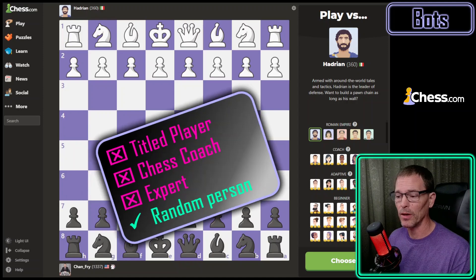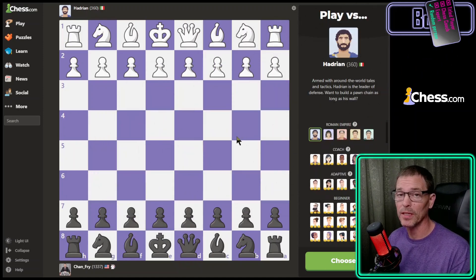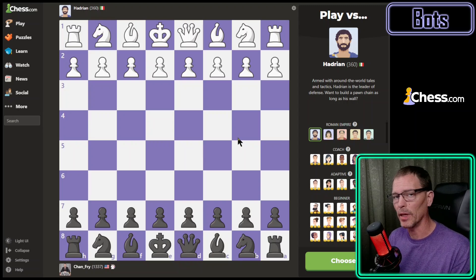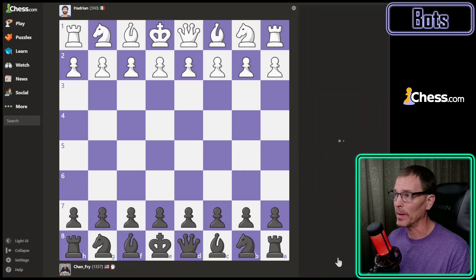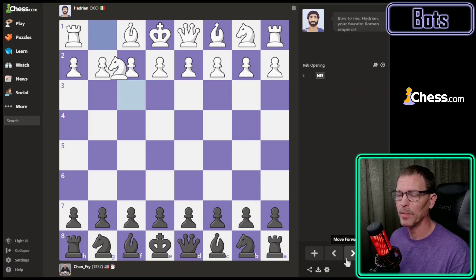If you're new to my channel, I'm not a titled player or a chess coach — I'm just a random person trying to get better at chess, and one of the ways I do that is by playing bots. Most of these lower-rated bots are programmed to blunder fairly early, although they will play really well at other times. The challenge for me is to spot the blunders and take advantage of them without making egregious blunders of my own. I'm going to choose this bot, let the computer choose the colors, and click play. Got the black pieces — I almost always get the black pieces when I let the computer choose.